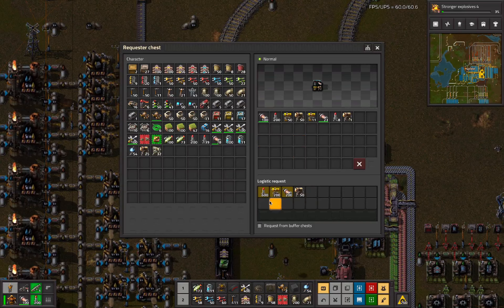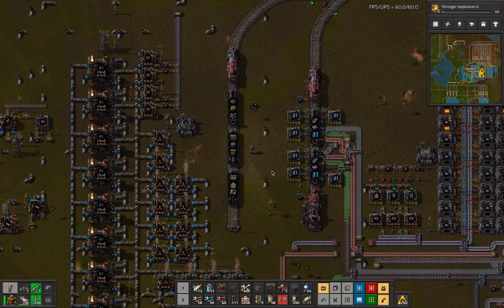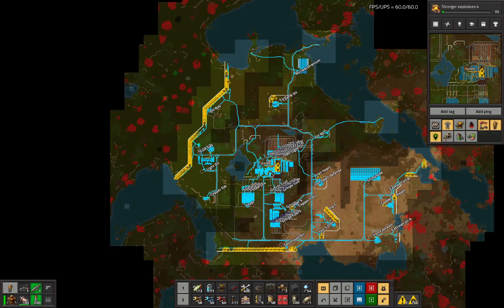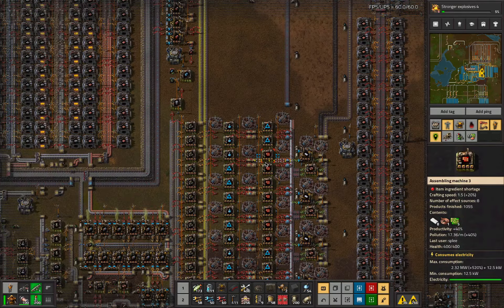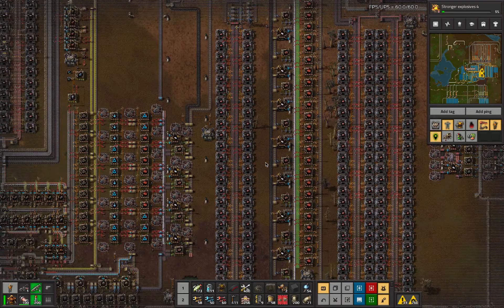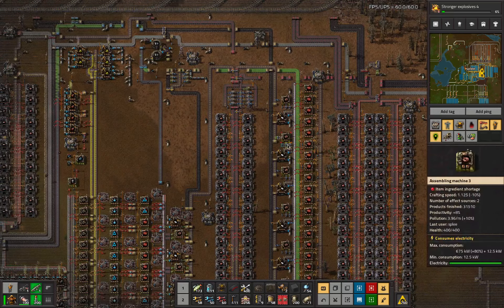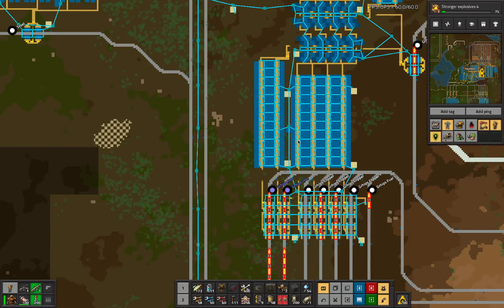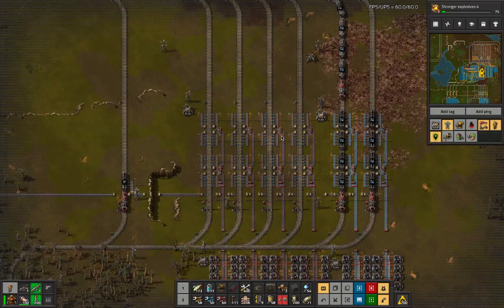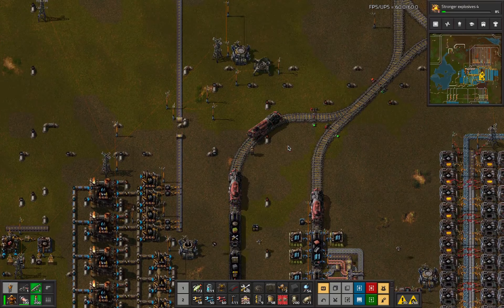There's a little request chest here so I can decide that I want to be receiving stuff and the logistics bots just bring it to me, which is nice. These are still upgrading because no green chips. This side doesn't have copper, but it's still got the green chips, and the green chips are still just slow because I need to put more trains on copper. That's kind of what I was gonna do anyway.